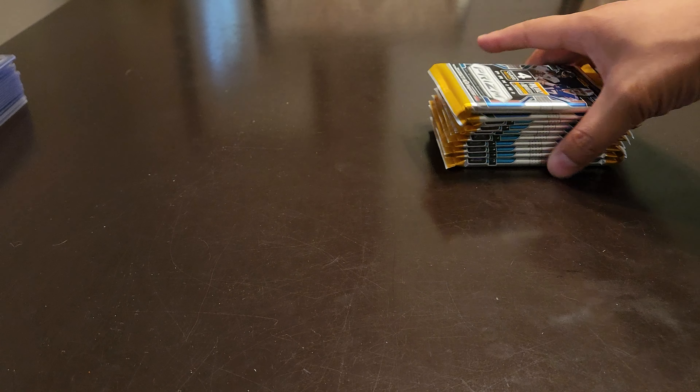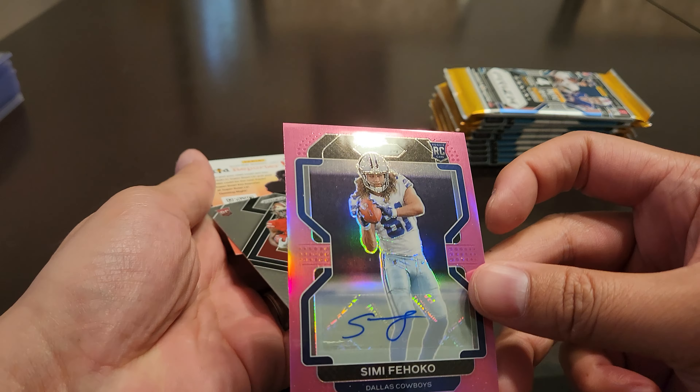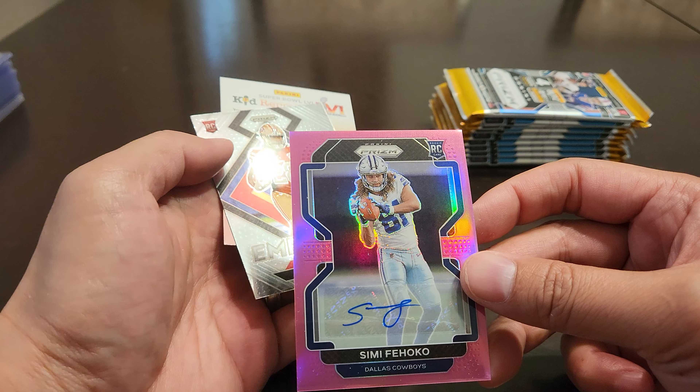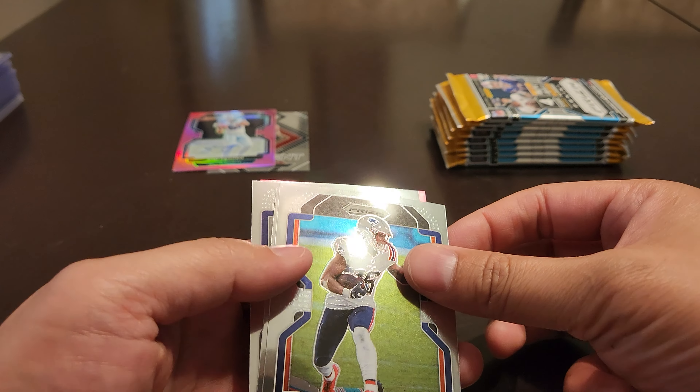Alright, so let's see how Cura does. Irie Smith Jr., Eric Stokes — oh wow, we already got his autograph, but it's not the one we want. It's Simi — I don't know how you say his last name — but it's a rookie from the Dallas Cowboys, and a Trey Sermon rookie. So it's not the rookies we want, but we'll see if these autographs are better than what Caleb had. So far, if we get another patch on this box, this is actually as good as the last one.